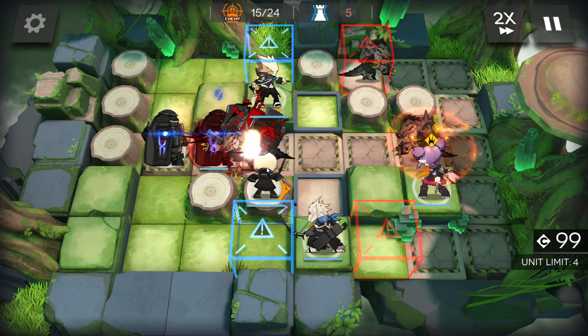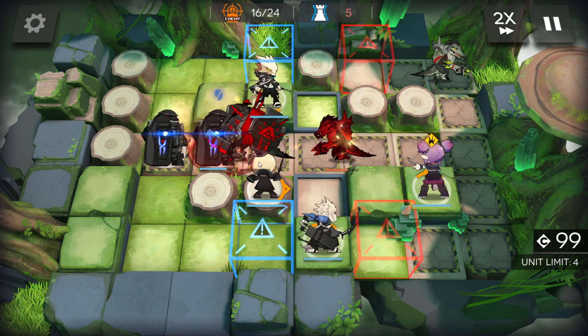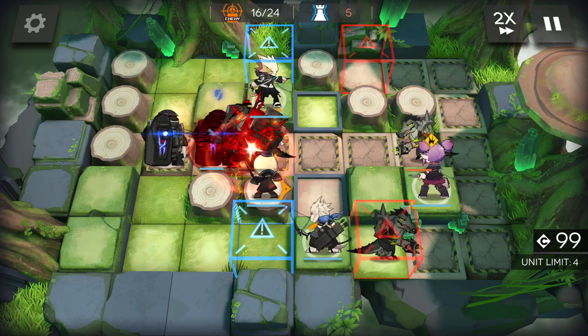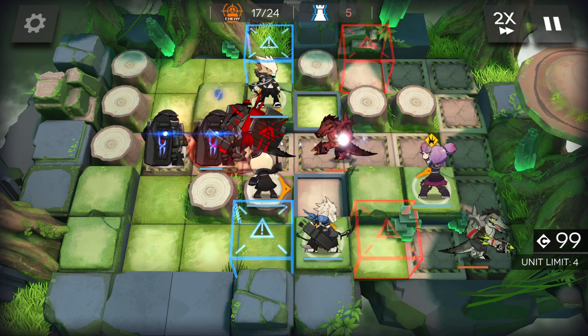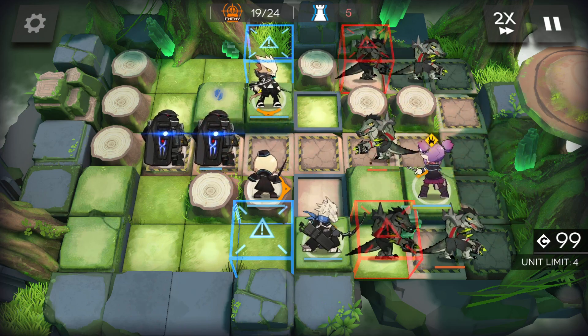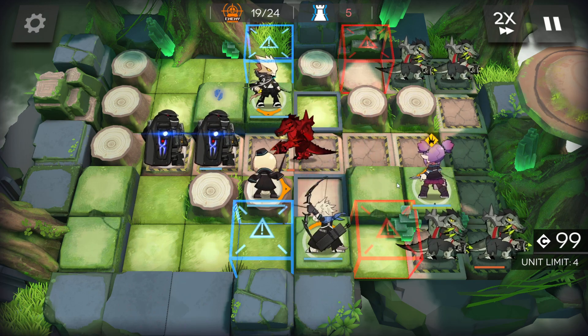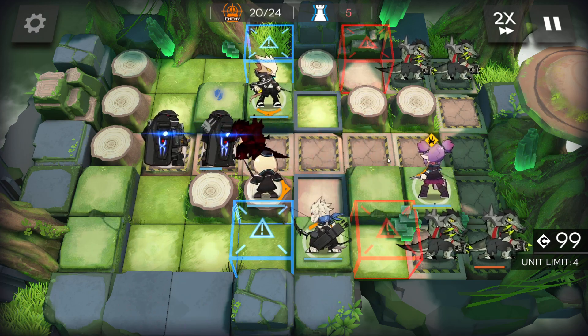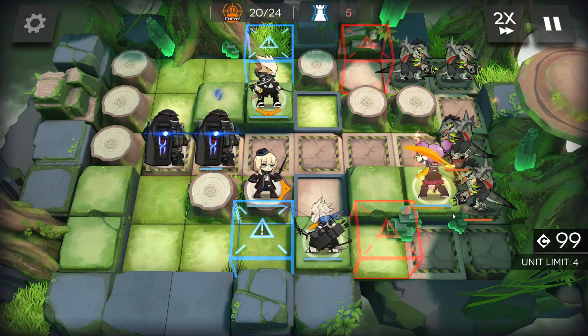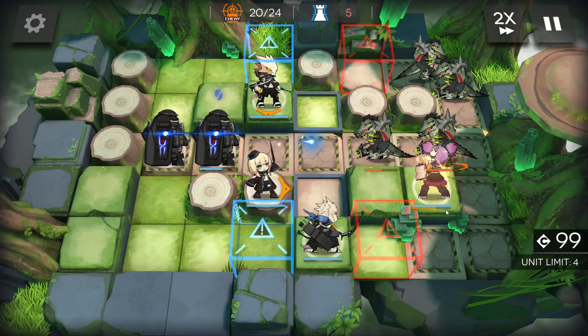Come on, shield guard, kill the champion. Yeah, here we go. Now the rest of enemies are just normal brawlers — crocodile brawlers, really simple to kill. I will just activate the skill to kill faster.